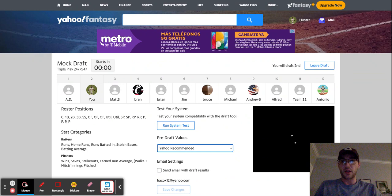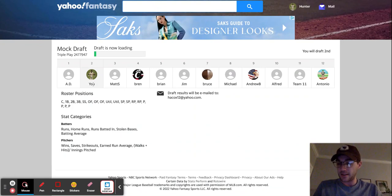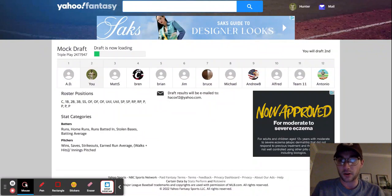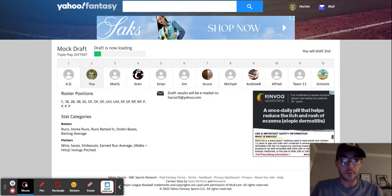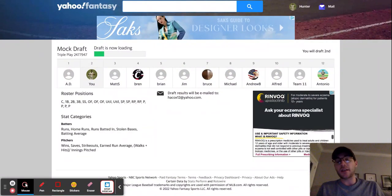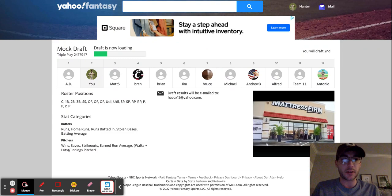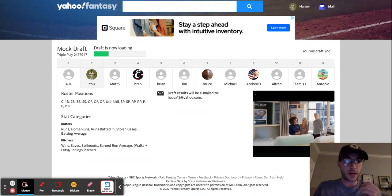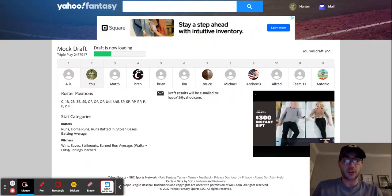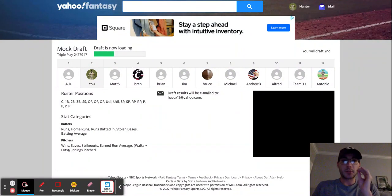So here is a mock draft that we are doing right here. The draft is still loading. This is supposed to be an auction draft — I will be picking second. This year, me and Tyler will be serving as co-commissioners. I have done an auction draft once in my life and I like it. I think it's a fair, pure way to do it instead of just rewarding people based on random luck of the draw. If you want to go get a guy, go use your money and get him. You're going to start with a certain amount of points or credits or dollars — whatever you want to call it.